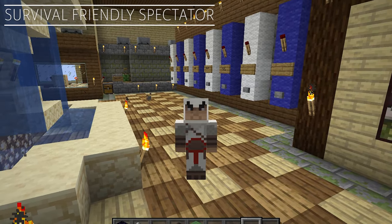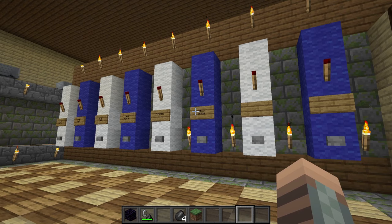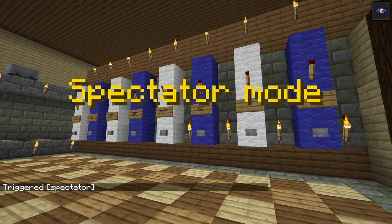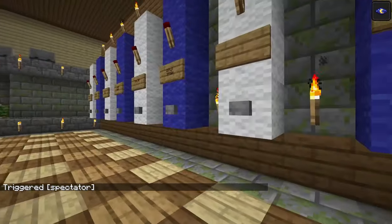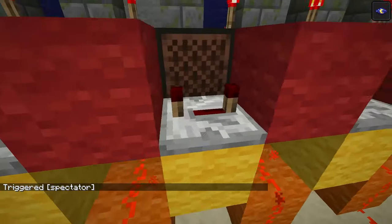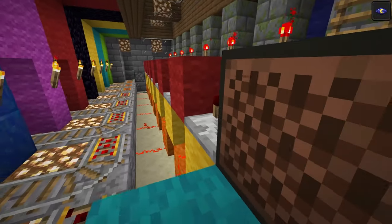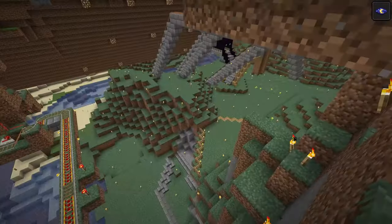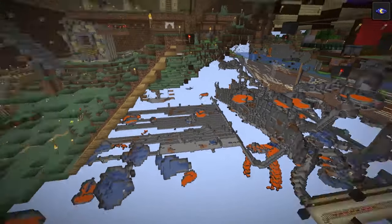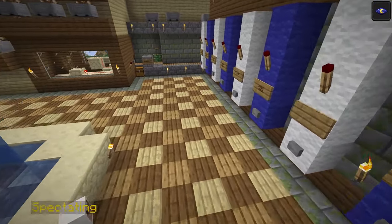Next up is Survival Friendly Spectator. So let's say I wanted to show you guys the behind the scenes of this redstone. All I have to do is type in slash trigger spectator, and here I am. I can go through and show you the redstone. If you plan on being a Minecraft YouTuber, this is a must-have. And if you're a technical Minecraft player, this is also huge, because now you can do proper planning and visualize it instead of always having to create a duplicate of your world and doing it all in creative testing.